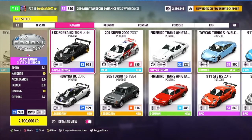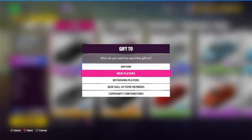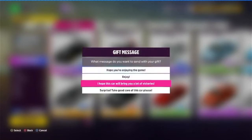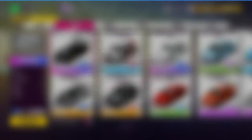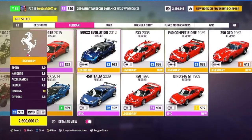So this next car is the Pagani Huayra BC Forza Edition — I think that's how you pronounce it. This gives you a Clean Skills Boost. This time, we're going to gift it to anyone. Enjoy, Gamertag, send gift. Also, if you are watching this and you play Forza, you could be one of the people that get these gifts. If you've gotten one of these gifts from me, go ahead and comment below which car you got.